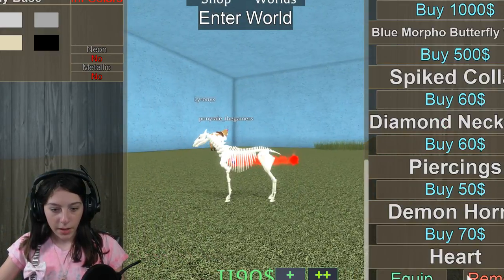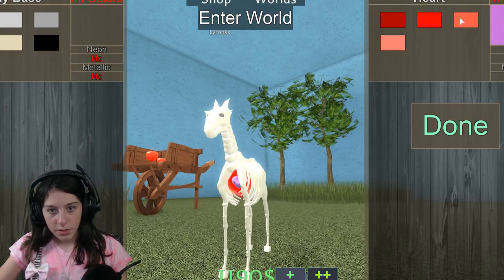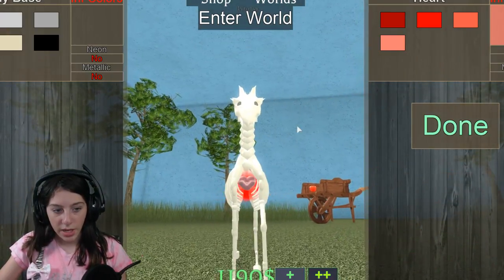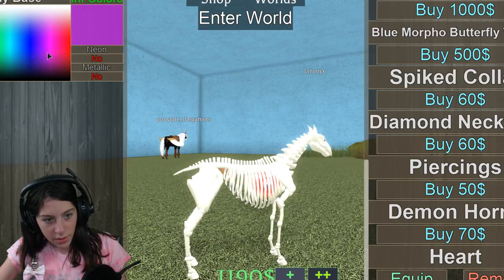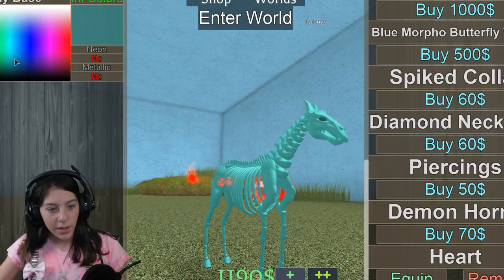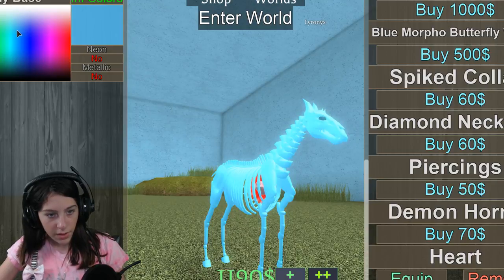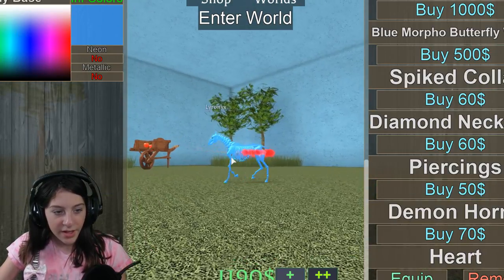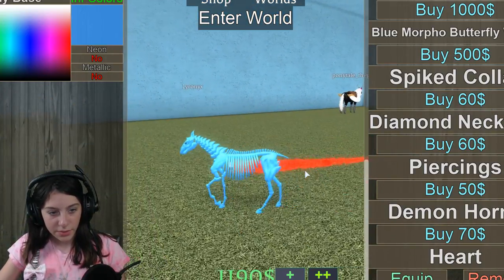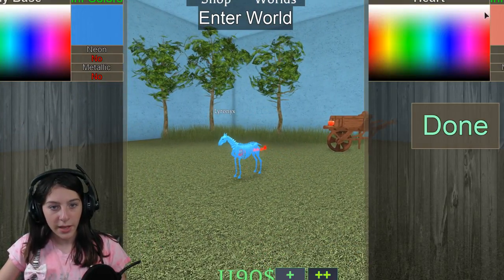Wait, is there a way to get rid of the red fire? The red fire is kind of just not really going with the style. I really like it but the red fire kind of messes everything up for some reason. I just don't like that about it.